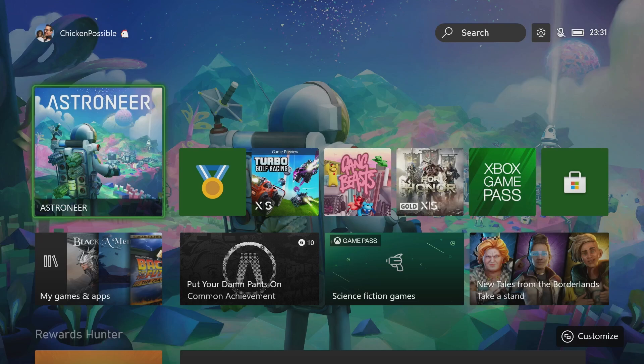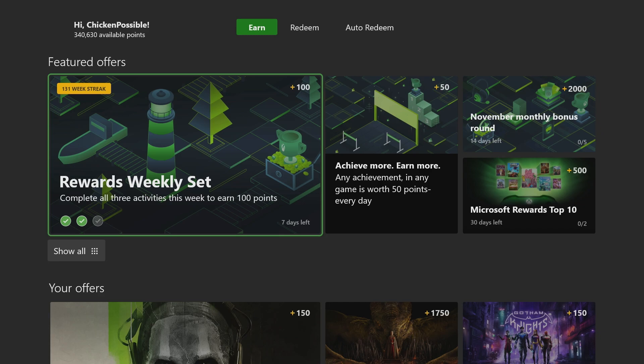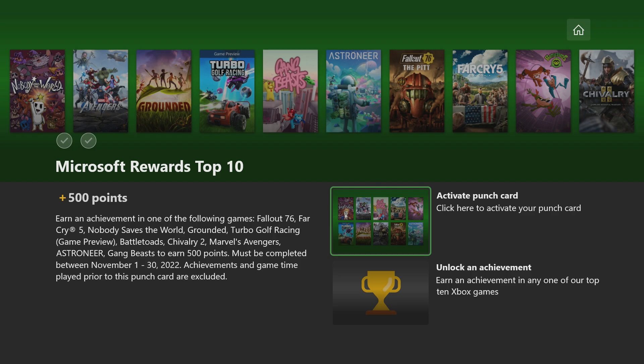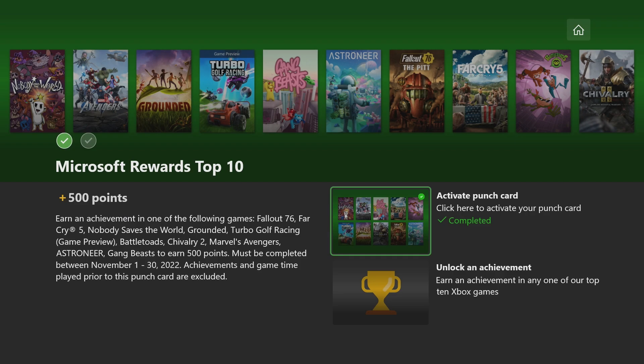Hey, what's up everybody, this is Chicken Possible with Rewards Hunter, back with another Microsoft Rewards punch card guide. If you take a look in the rewards app today, you should hopefully be seeing the Microsoft Rewards Top 10 punch card for November. This was just added today and is worth 500 rewards points, good through November 30th. The first thing you want to do, as always, is click to activate the punch card so you get that first green check mark, so any achievement you earn will count towards this.